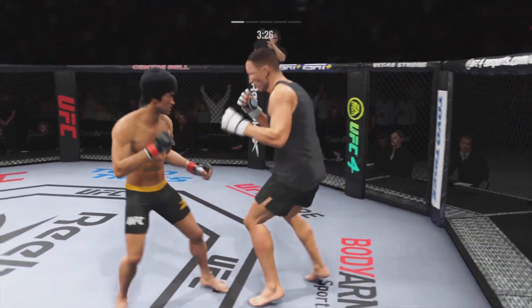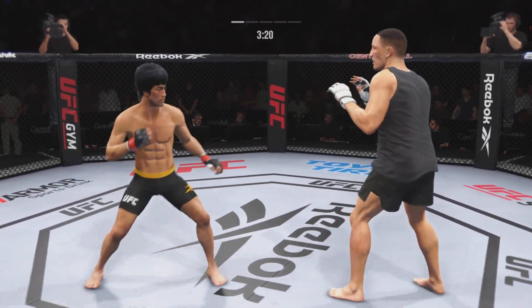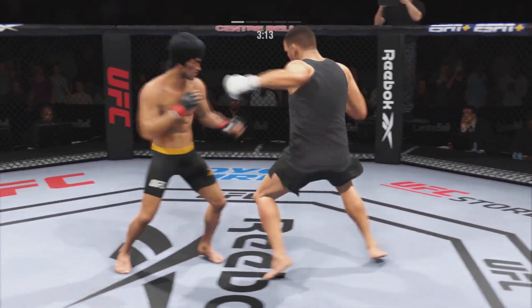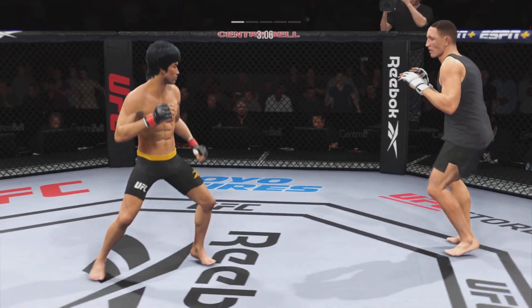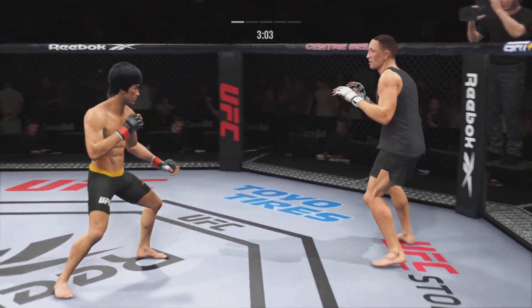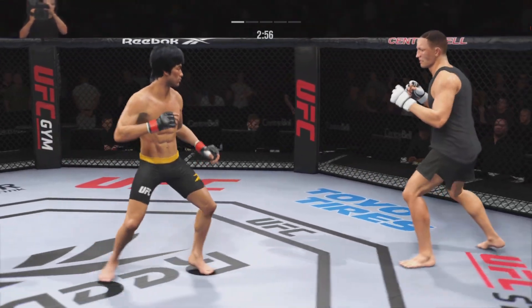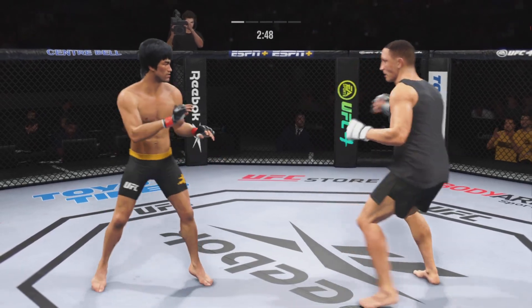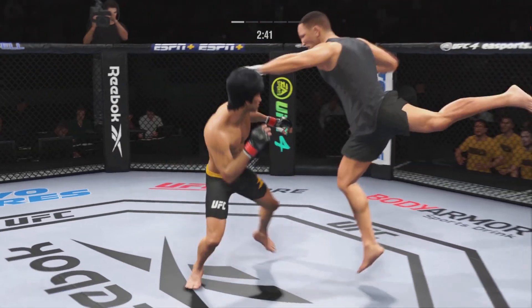Nice check on the leg kick offer in there. Just misses there with the left. Big overhand punch lands. Now we get back to range. Two minutes have gone by here in round one. Punch coming — it's blocked.